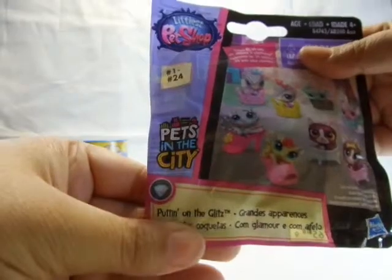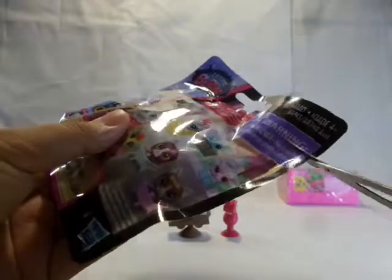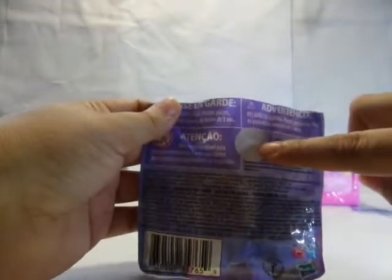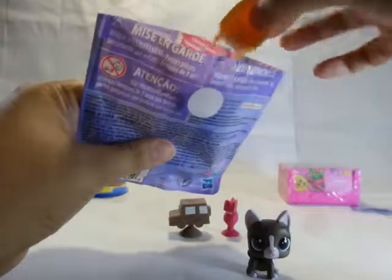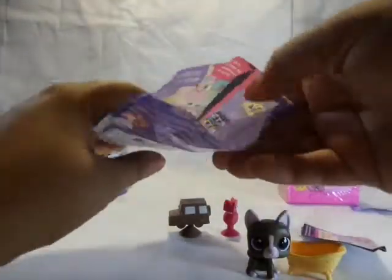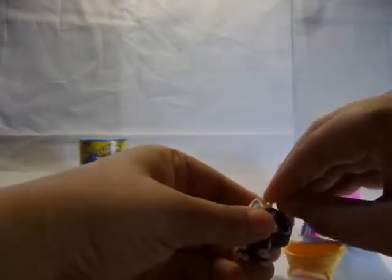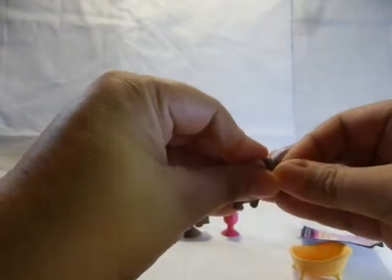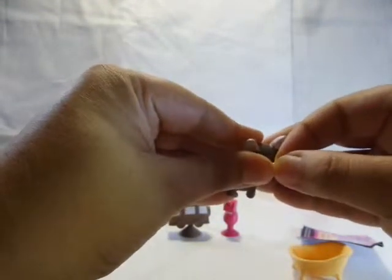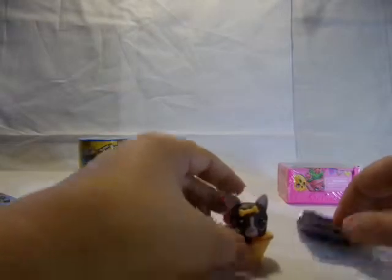Next up, we'll open the Littlest Pet Shop — this is the Pets in the City one. Let's just cut the tag. They come with a peek hole but we closed that up so we don't peek. We have what looks like a little kitty in a bathtub, and they come with a tiny accessory that pops in. There we go! There are 24 to collect.